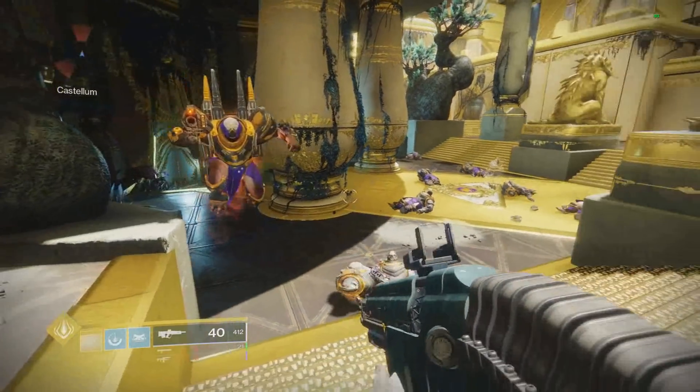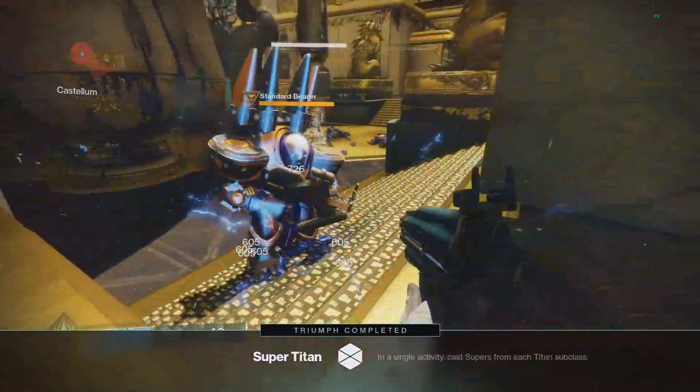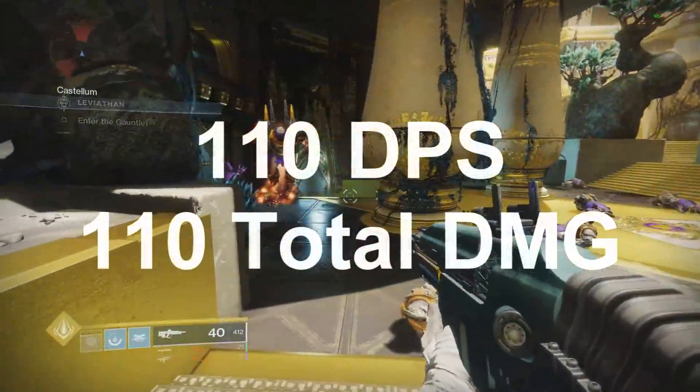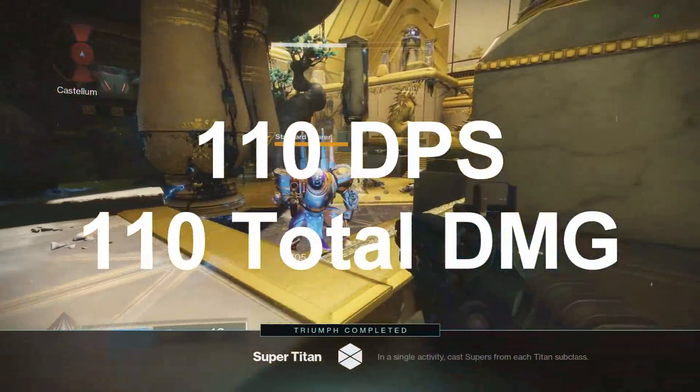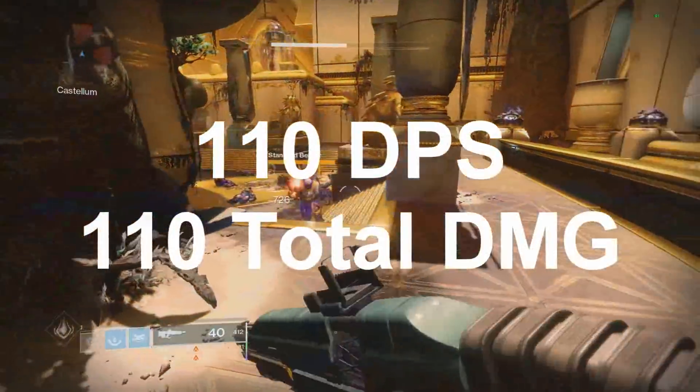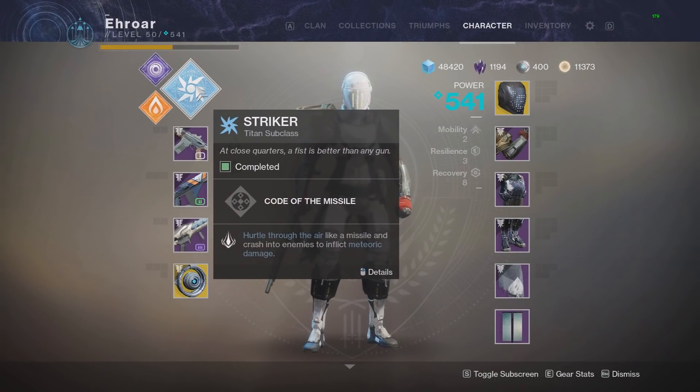Now the new Striker super is Thunder Crash — the one where you go flying through the air and hit the enemy. It's probably one of my favorites on Titan. It does roughly 110 total damage, but it does that instantly. You can use it right on top of the enemy with no activation time, delivering all its damage within one second.